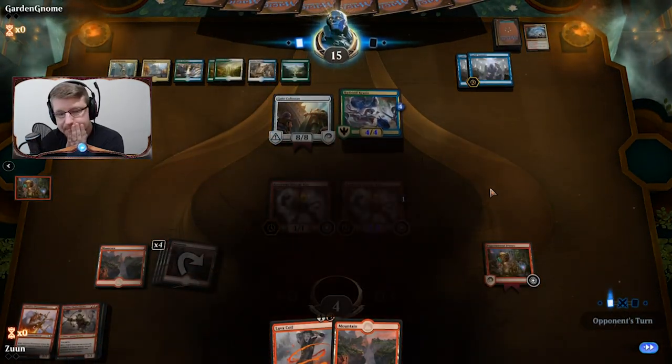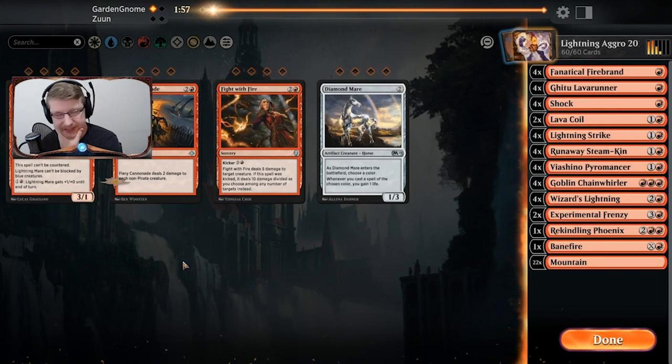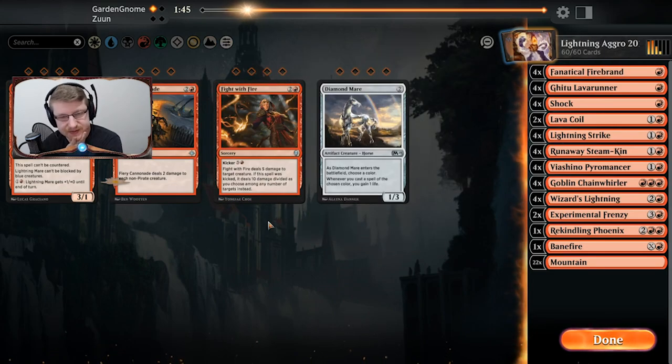So that Lava Coil not dealing damage really did cost us. That's why I question why it's in the deck. This might actually be a good matchup for Fight with Fire, but I can never get to the kicker, so it's really only ever going to be used for five damage to a creature.